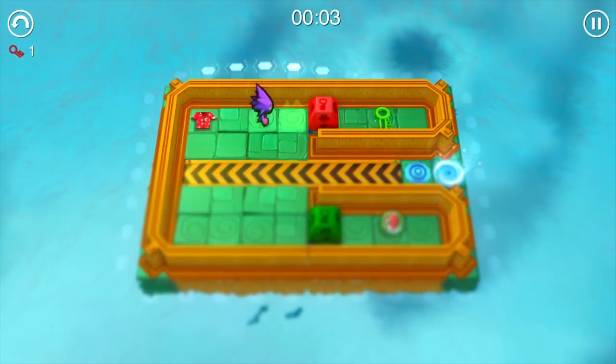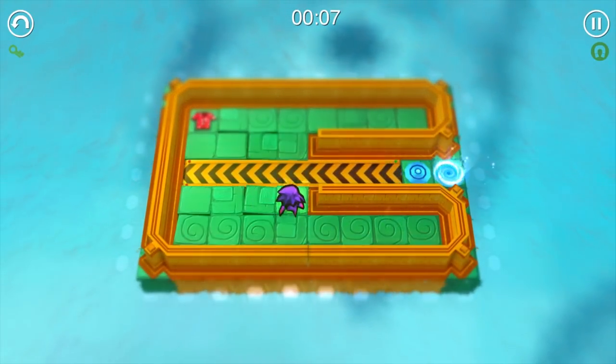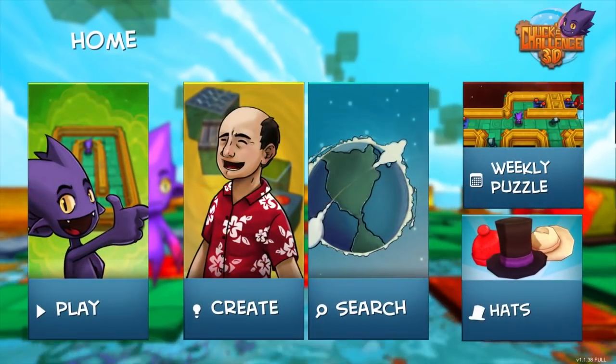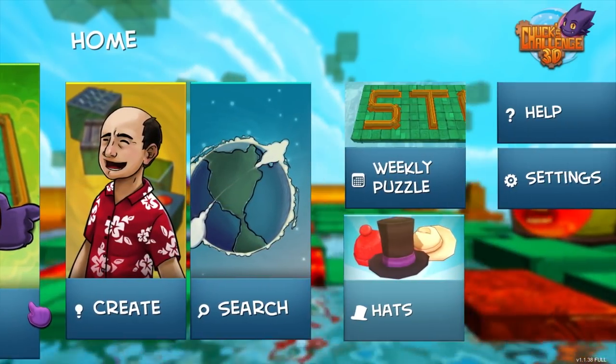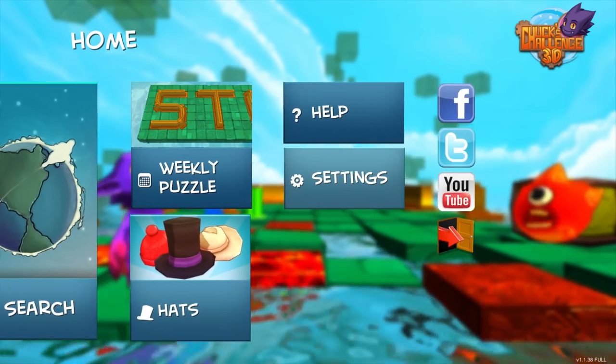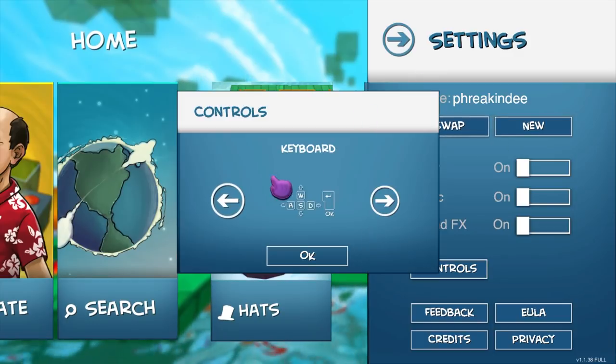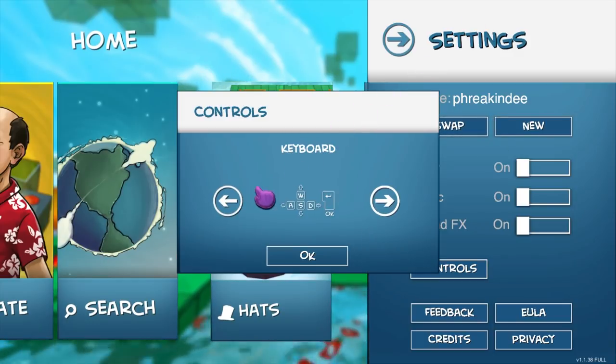We'll be taking a look at the PC version here, though you can tell it was optimized for things like iOS and Android. The menus, the characters, and the level elements are like an oversized dollop of cottage cheese — big and chunky. The navigation of menus is just odd as well, where you use the mouse like you would a finger on a touchscreen.